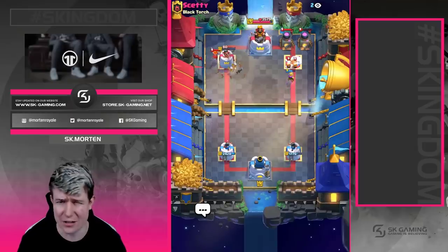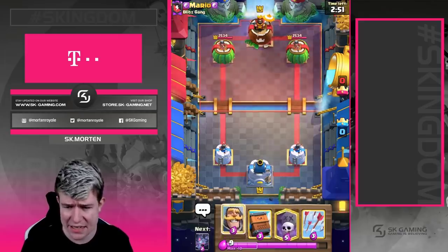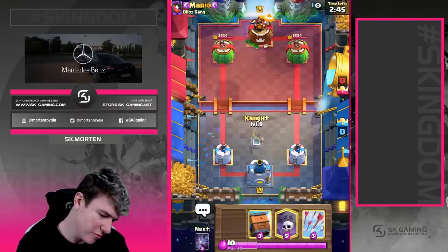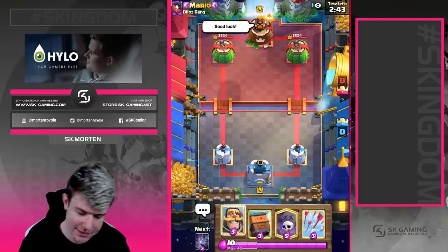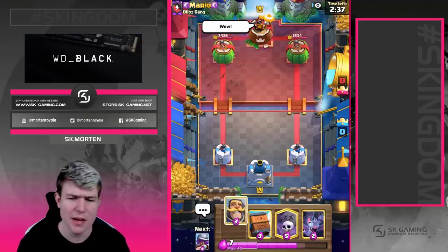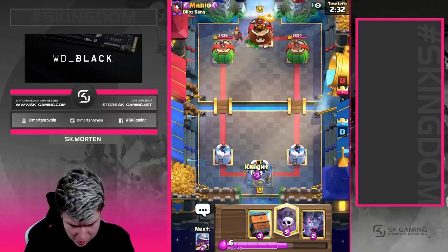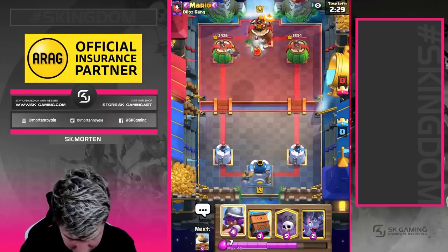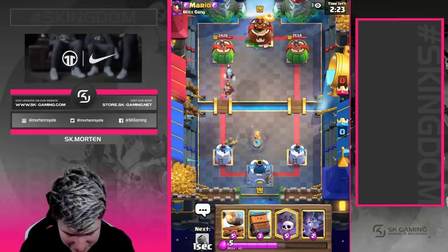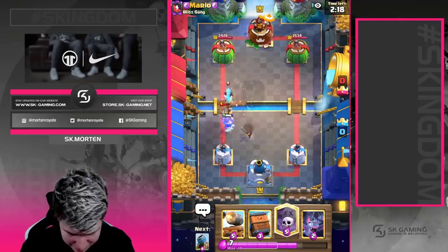Okay, game number two against Mario. We're going to give him good luck and just wait until he does something. I don't really want to cycle knight and bait because if he goes with an Expo that's not optimal. We'll cycle arrows. He goes with a knight so we can do the same. We have musketeer in hand — he's going to go with ice golem, so it could be Expo. Expo is tough because we don't have a big spell.